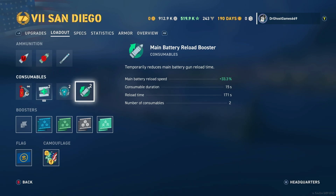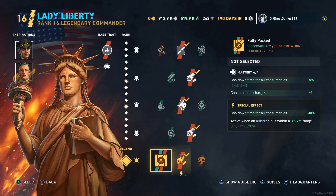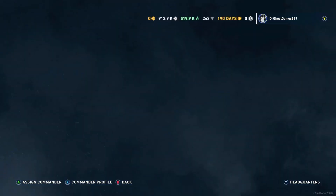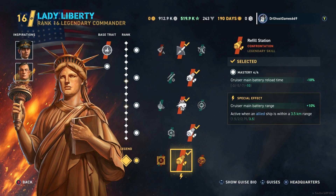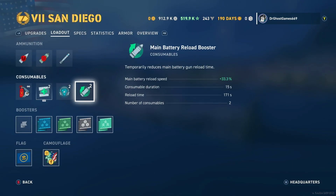This thing gets access to main battery reload boosters — it's essentially an Atlanta with no radar, except it gets SAP, and it gets two main battery reload boosters. If you put on Fully Packed on the commander, you'd get three. In the gameplay, I've got Refill Station on, so I'm keeping it as is for now. I might change my build later down the line.